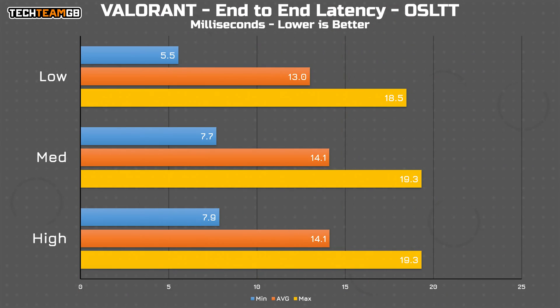Starting off with the base high, medium and low options, where everything else remains default, there is very, very little spread between these. High and medium are functionally identical, down to the 0.1 millisecond range, with medium only being fractionally faster in the minimums. Low is one millisecond faster, with a noticeable drop in the minimums too, although this isn't anywhere near as precipitous a drop as I've seen in Siege or CS2.